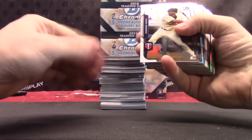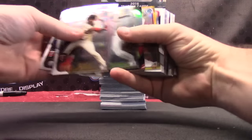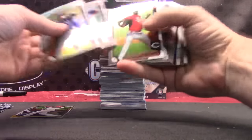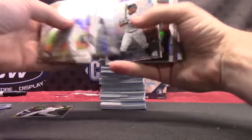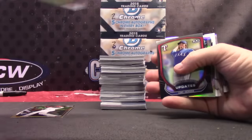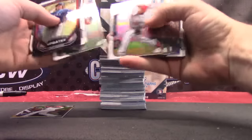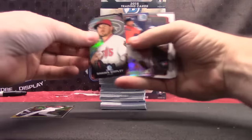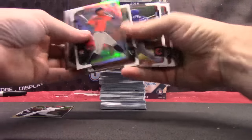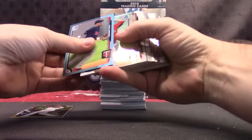Alright Matt, let's see what we get. There's this blue thing from earlier. Nick Gordon, Henry Owens, Brandon Phillips gold numbered to 50. Darnell Sweeney refractor autograph numbered to 99. Jock Peterson, Braden Shipley, George Springer, and base. Looks like another gold — nope.